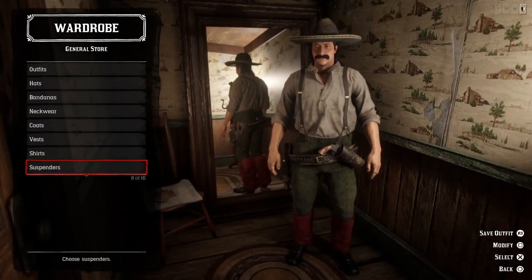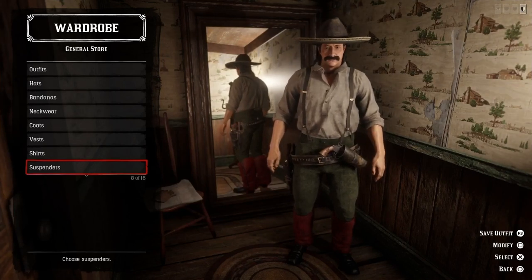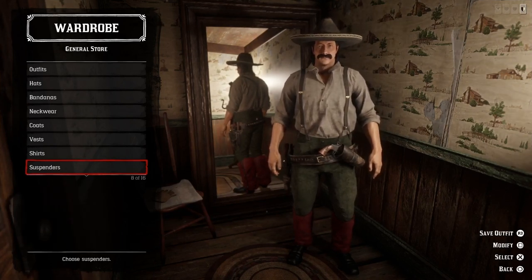And here we have the second outfit of today, inspired by the colors of the Mexican flag — green, white and red. So let's try to create another outfit here.